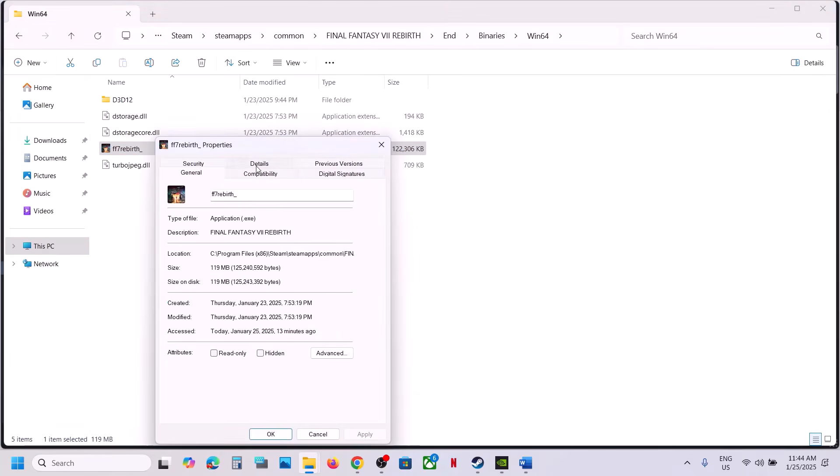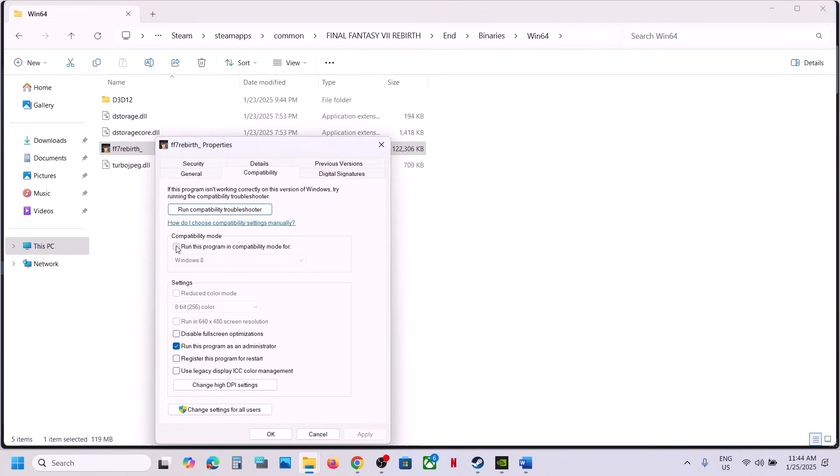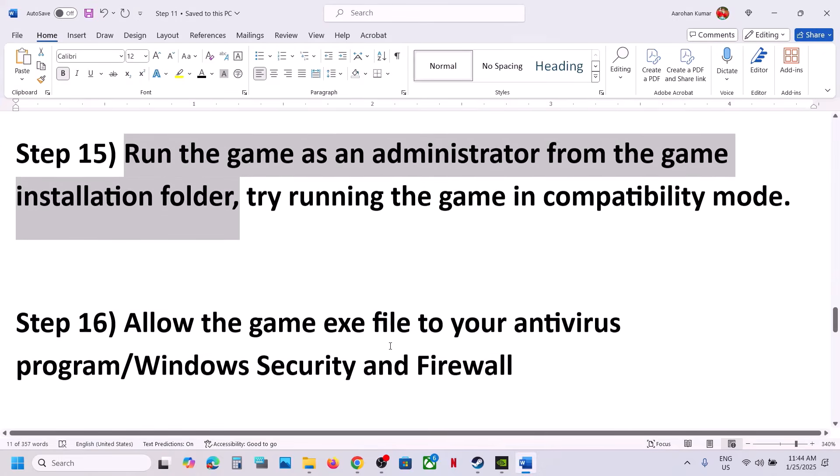If the game still doesn't work, try compatibility modes. Right-click the game .exe, go to Properties, Compatibility tab, and try selecting Windows 8, then apply and check. If that doesn't work, try Windows 7. You can also try checking Disable Full Screen Optimizations. If none of these work, uncheck all the boxes, click Apply and OK, and move on to the next step.